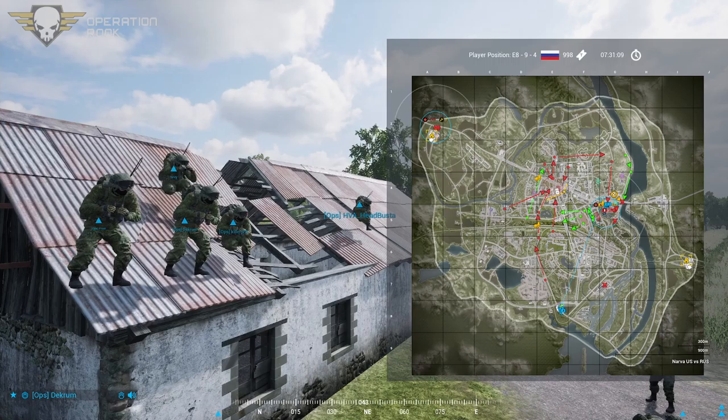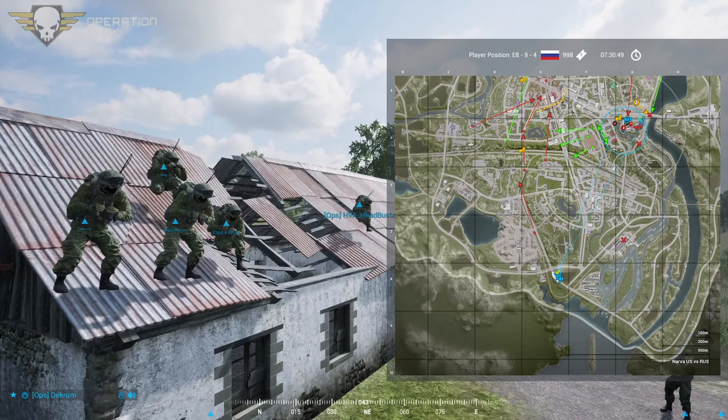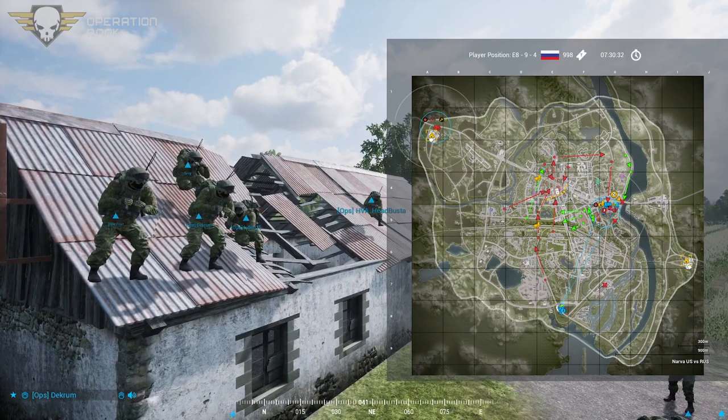We have a pretty simple op today. Our objective is twofold. First, we must capture the logistics vehicle located at the gas station Echo 453 on your maps — you can see the red circle. And then we must find and destroy the enemy communications equipment at their hard point at the castle, located somewhere in the Gulf 57, Gulf 58 area.